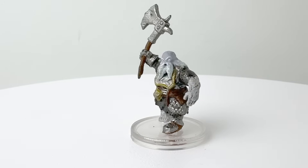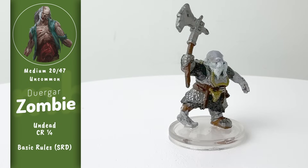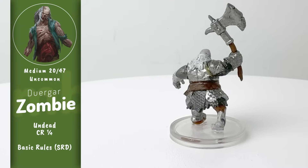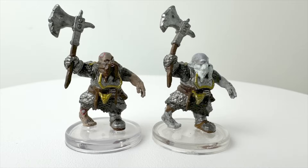Our next zombie had a bit of a skin color swap to go along with his re-dyed clothes. What was once a dwarf zombie has become a duergar zombie, which is a fine way to reuse a sculpt if you're going to do that. And in a pinch, you can have this fellow be a regular duergar who just had a really bad day. Here you can see it next to the original from the Undead Army set.